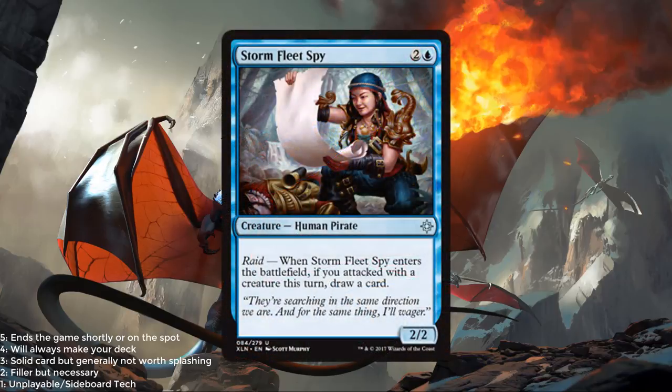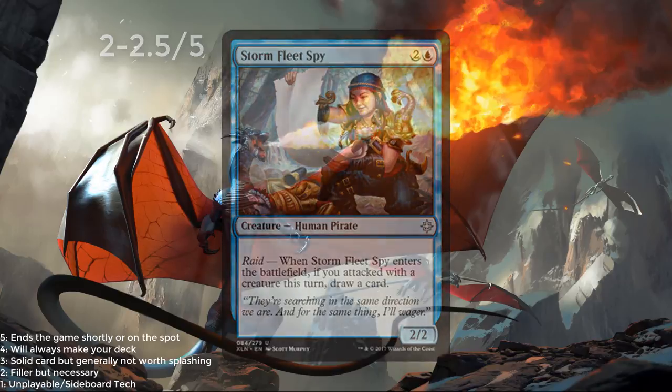Stormfleet Spy — 1 blue and 2 for a 2/2 human pirate. When it enters the battlefield, if you attacked with a creature this turn, draw a card. 3 mana 2/2, not amazing. But if you do get the 3-mana 2/2 draw-a-card, it does have some good value. Probably a 2 or a 2.5 out of 5.